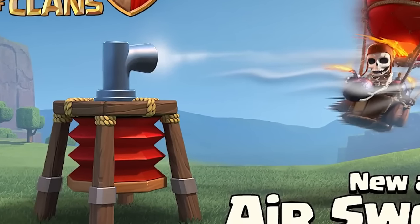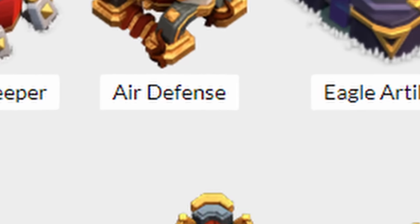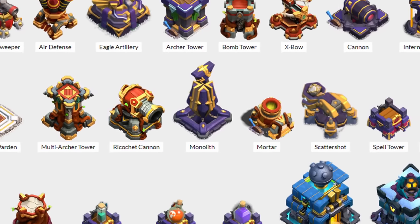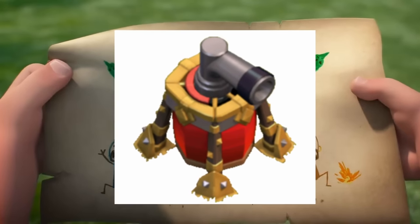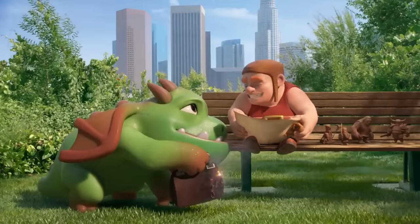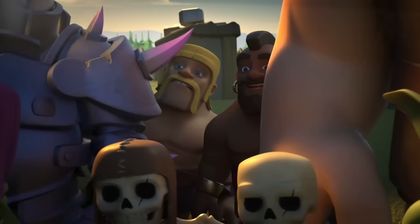The air sweeper was added in April of 2015 and there's only one of them, which was unlockable at Town Hall 6. The air sweeper was extremely unique because it was the only defense that didn't do any damage in the game. Instead it just pushed air troops back with a gust of wind, and while on paper it just seems kind of pointless, the air sweeper would go on to become, in my opinion, the best defense against air troops in the game — and this was an extremely important addition.